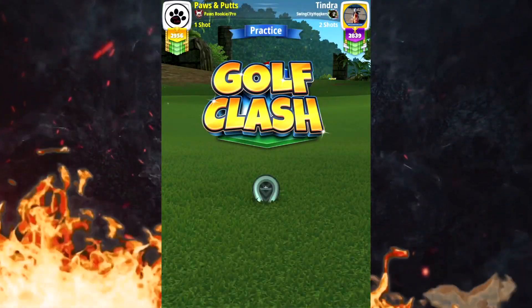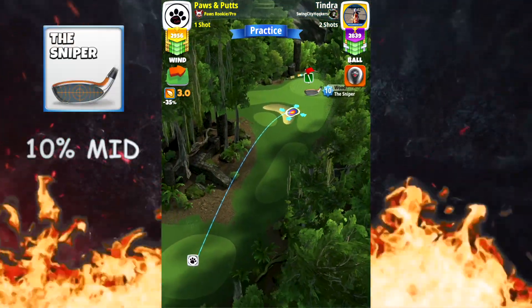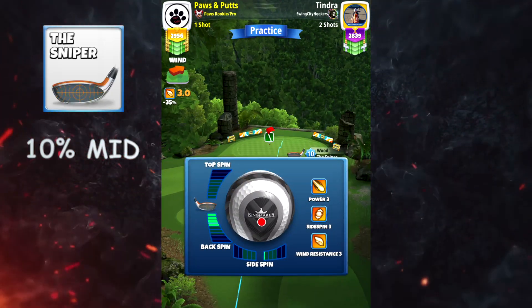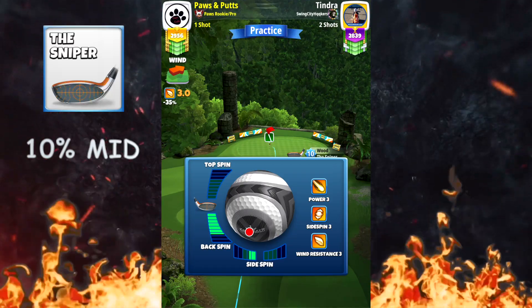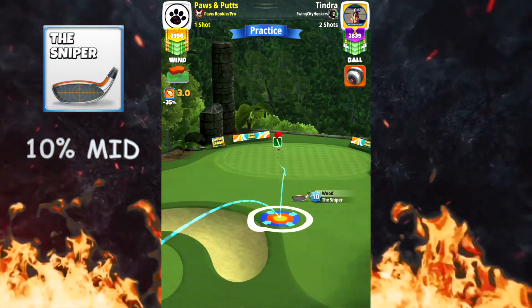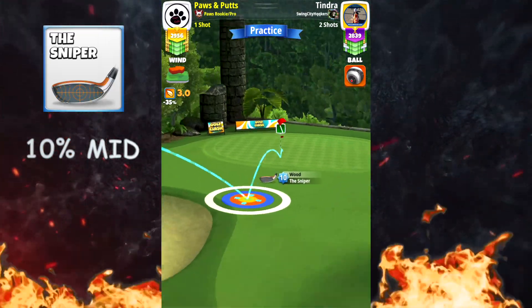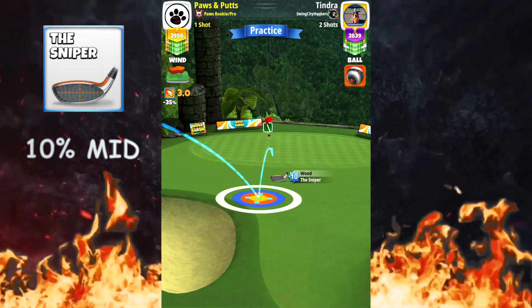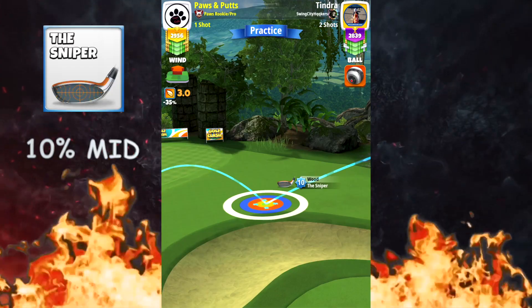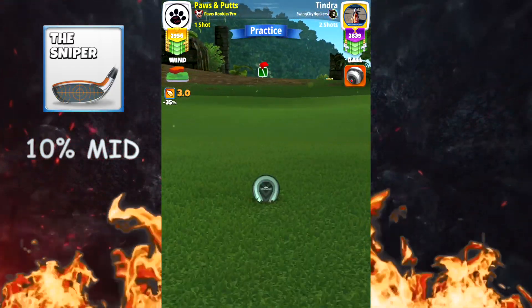For the final shot of the round, we're going to attack this pin. We're going to play this at 10% mid numbers — I'm basically spin to pin here. I went with two to the left and the rest backspin just to get right there. I offset just a hair to favor the left-hand side of the pin, make my adjustment, and let her fly.